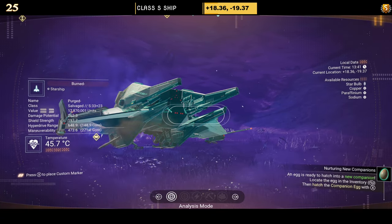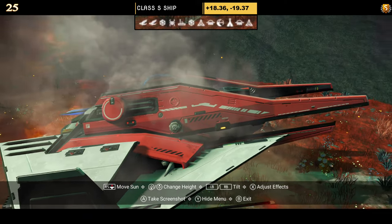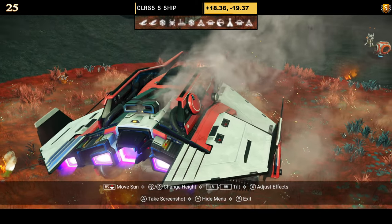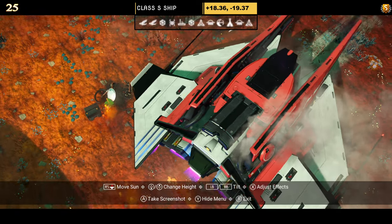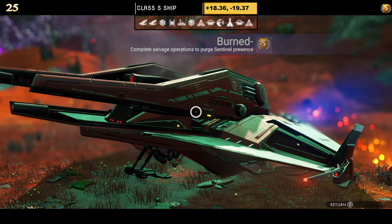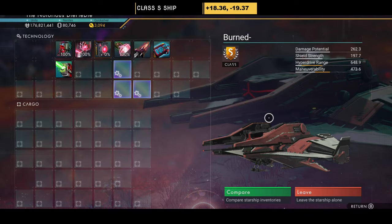Number twenty-five reminds me of the blue one — it feels kind of incomplete where the extensions don't go all the way back, but it has multiple layers of wings, an exhaust, and prongs on the side. Not my style. Supercharged slots: three are grouped together, and the fourth will be unlocked at the space station.